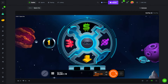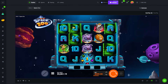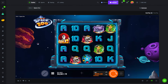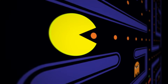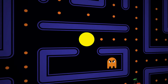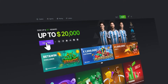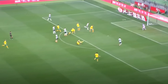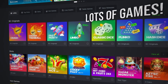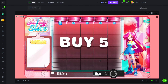One more spin and then we leave. That's a good one — okay maybe one more. We leave, all right. Oh we have to try the feature spins later as well. Five scatters — that's not easy to get but we got it.